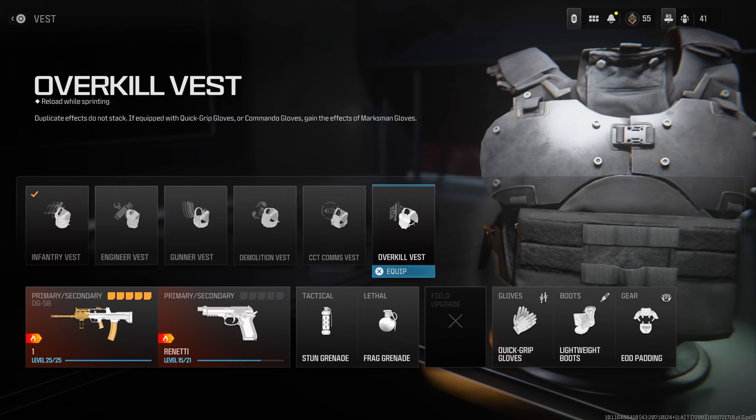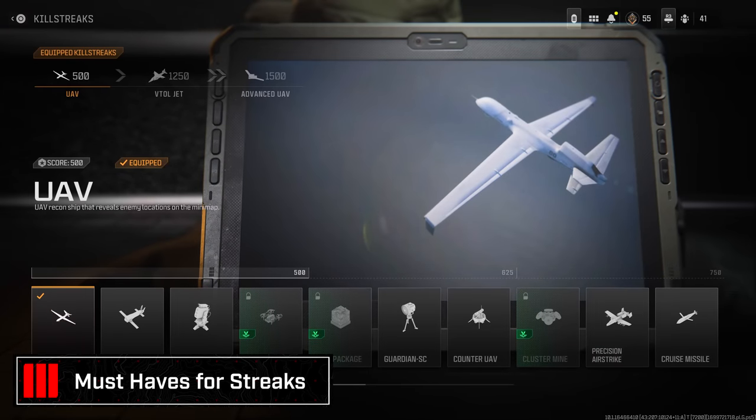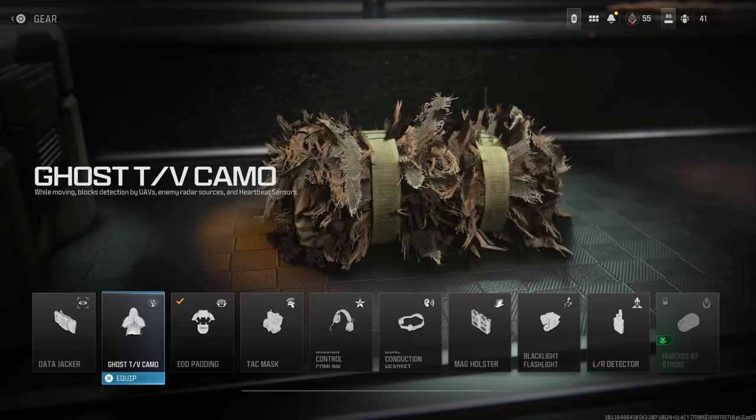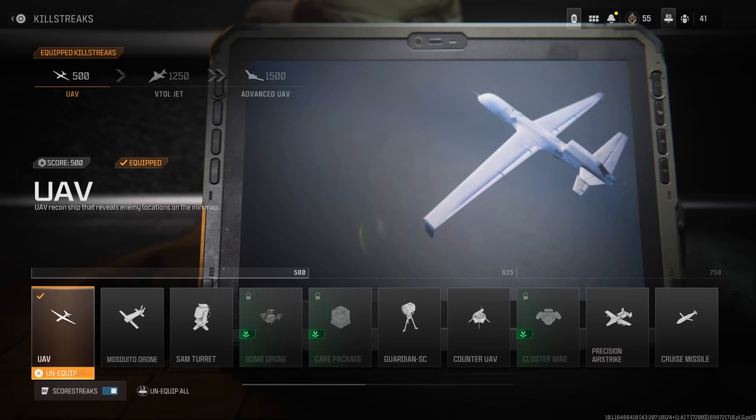Streaks are incredibly important to learn before jumping in. Just like last year, you can use kill or score streaks with a simple toggle without needing a perk. Consider running the UAV because Ghost is currently locked behind the armory unlock system. Right now at launch, not many people have Ghost, so UAV information can absolutely help you and your team out.